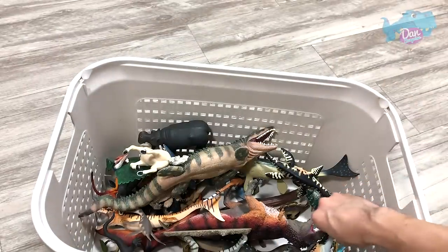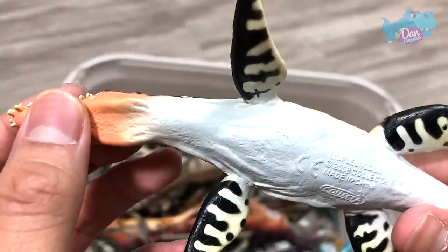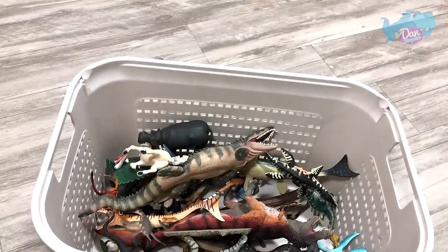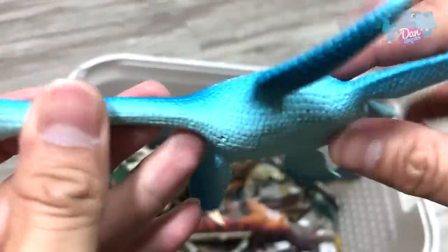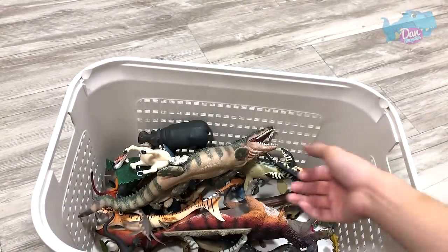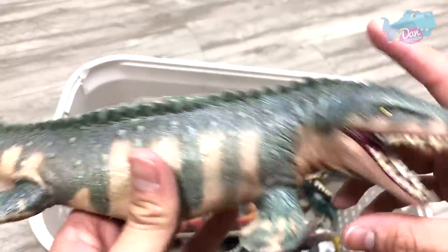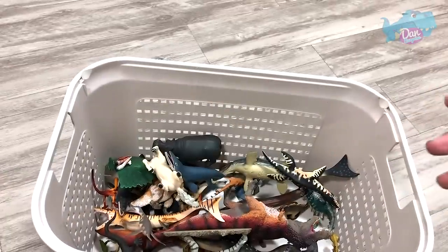Let's move on. This is a beautiful Liopleurodon. And over here, we have a little one — not too sure what this is, it could be a Plesiosaurus. So cute. And this is a Mosasaurus — it's a soft and squishy toy. Beautiful figure.